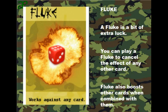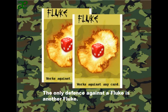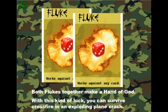Fluke: a fluke is a bit of extra luck. You can play a fluke to cancel the effect of any other card. Fluke also boosts other cards when combined with them. The only defence against a fluke is another fluke. Both flukes together make a hand of god — with this kind of luck, you can survive crossfire in an exploding plane crash.